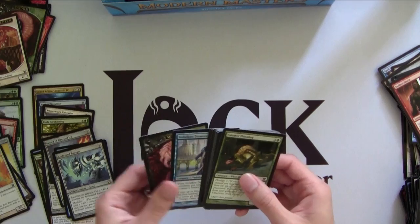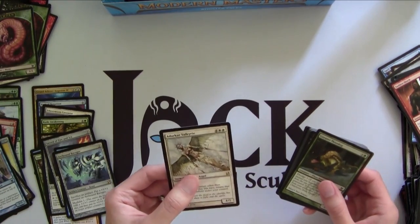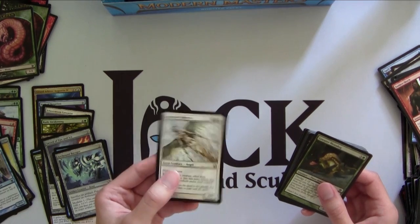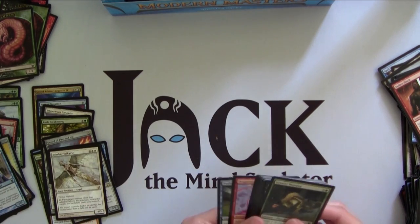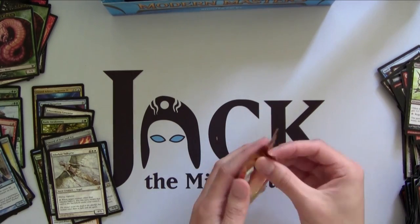We got Velican Dismisser — sure — and a Worm Token. And the rare is Dark Heart Valkyrie — an EDH card, kind of cool. Everybody loves Angels, especially one that protects your other creatures.